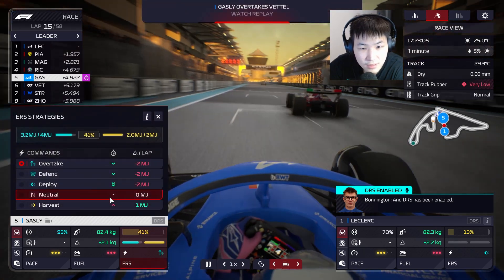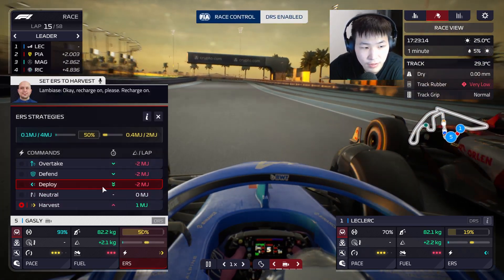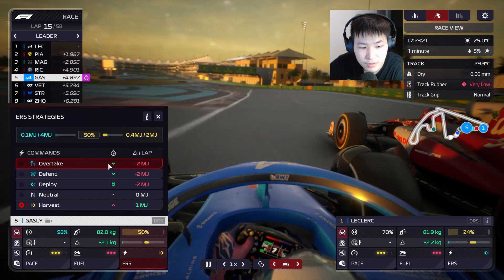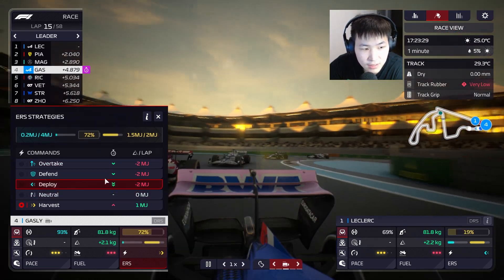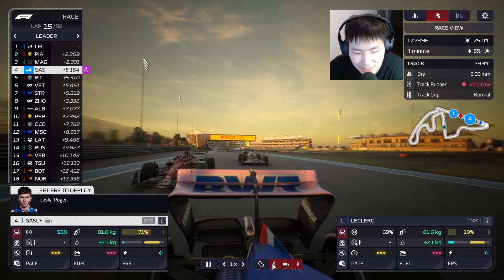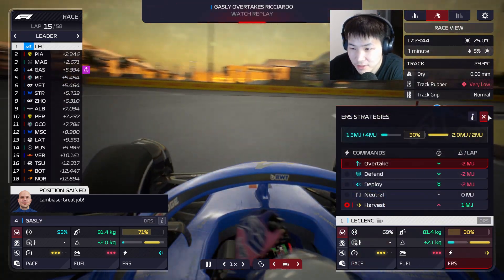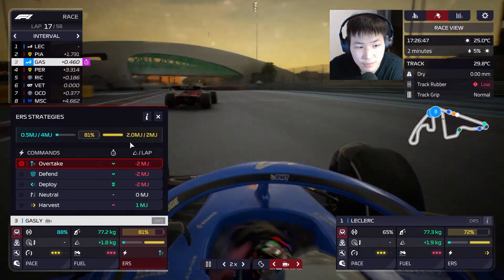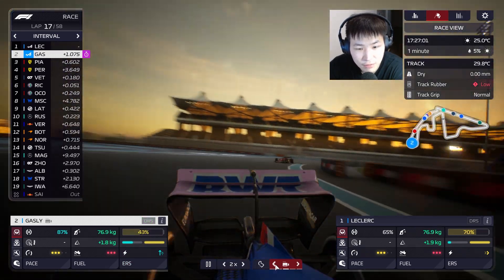Stay behind the DRS detection zone. I think he has DRS — let's deploy now. No DRS — you absolute idiot, you gotta stay behind the Alfa Romeo for that DRS detection. Leclerc, harvest in the meantime. I've got a nice run on Piastri — let's try to get him. Overtake deployed — let's go Gasly! With the DRS, breeze right through. We've got Perez in the mix as we reach almost the midway of the Grand Prix.